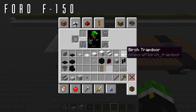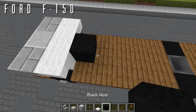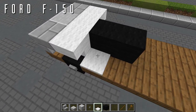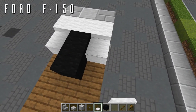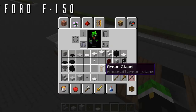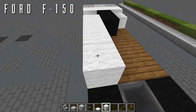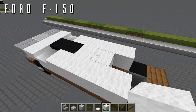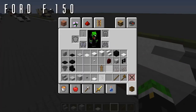Next, grab snow layers and black wool. Place a black wool in the center with a second drawing back, then six snow layers out to the side of this first block — one through six on each side. Then place four blocks of wool going back from the snow layer, same thing on the other side, followed by two black wool blocks going back from those.